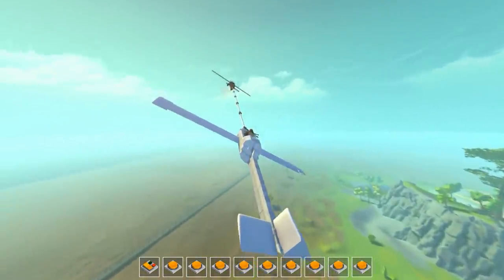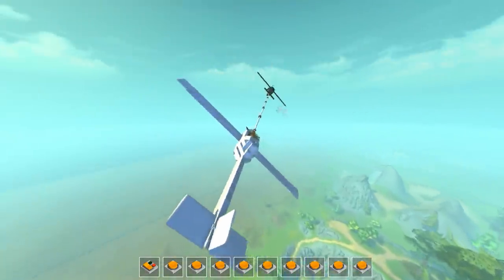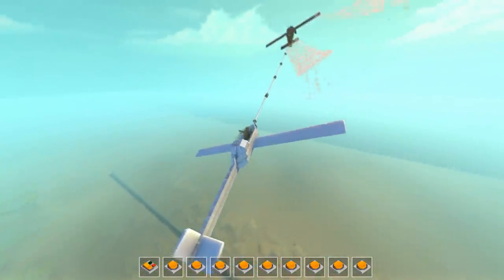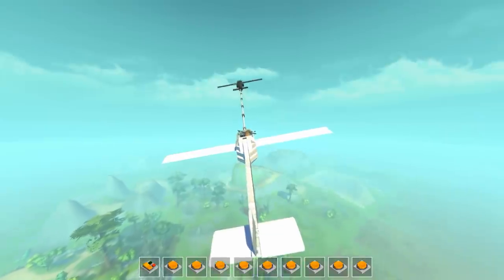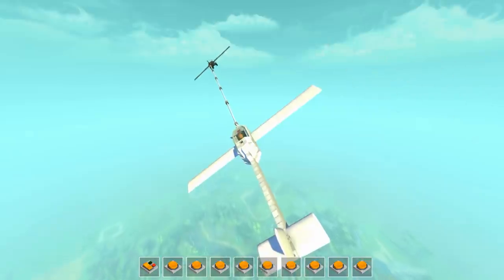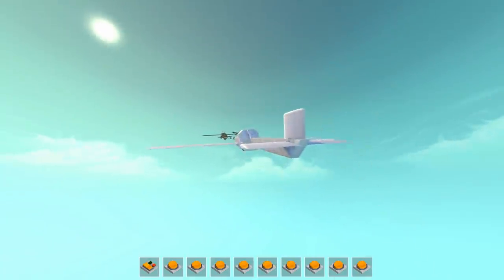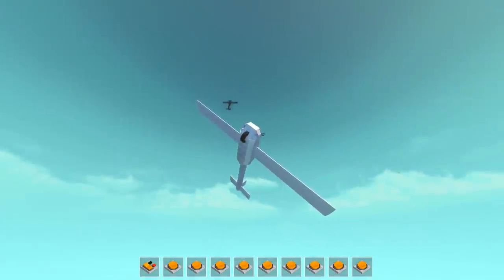I'm just controlling the glider roll with A and D but we can control the plane roll as well with two and three. We'll have the plane tow us — the pitch is a little bit aggressive on the plane, you've got to be slow on the pitch button. We hit the wall — it's fine, we're good. Just keep towing it up. Let's just go up really really high and then press eight — it'll disconnect the glider from the plane and we can turn off the plane.